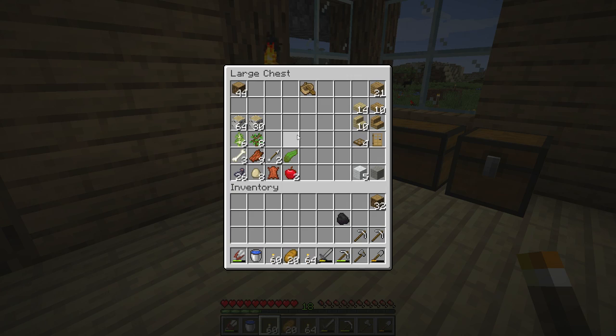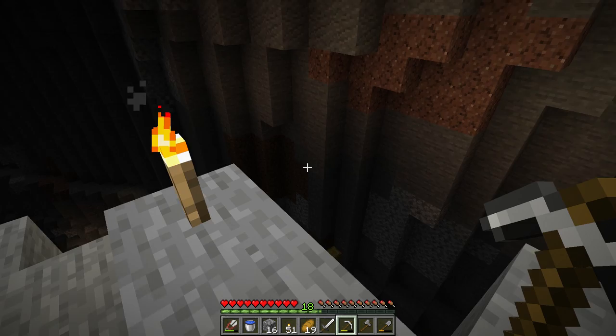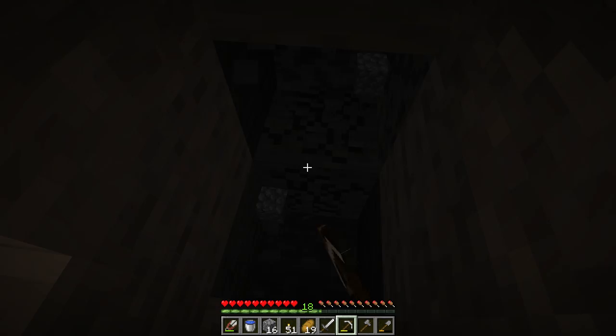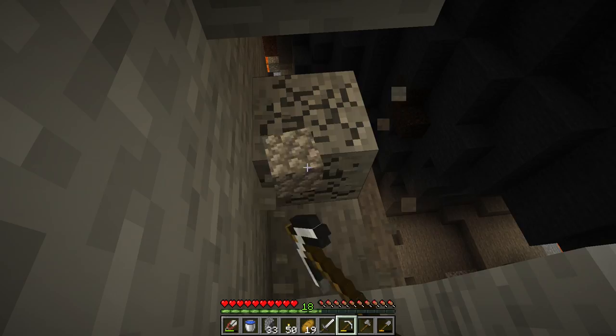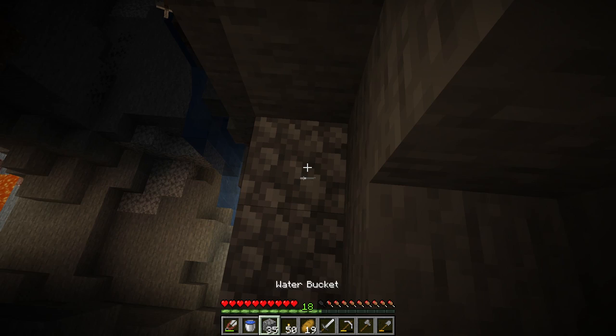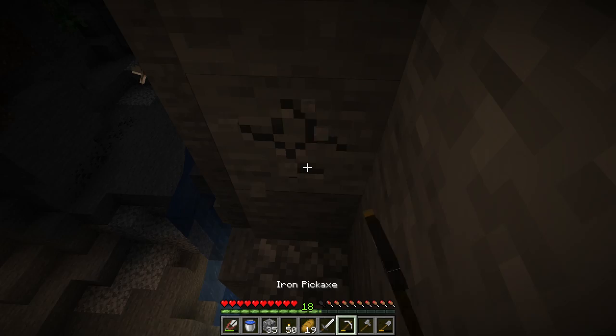Minecraft presents us with three ways to obtain diamonds. The first way is caving. Caving can either be the easiest or the hardest way - it sort of just depends on the cave systems you're in and your luck. Maybe you're having a crazy lucky day, you find a ravine, head down to the bottom, and boom - diamonds right away. Probably not going to have that kind of luck, but this world has been crazy so far so I don't think it's off the books.